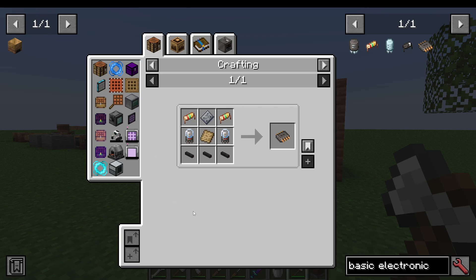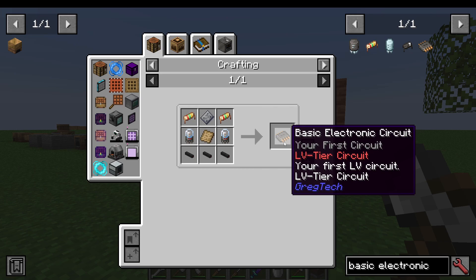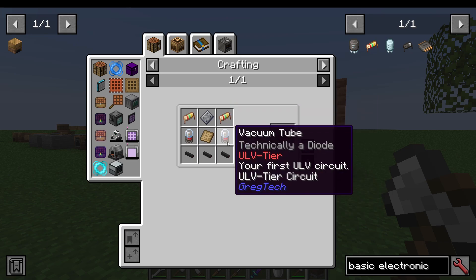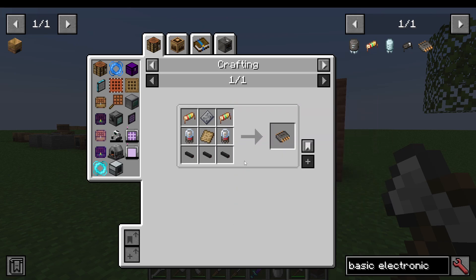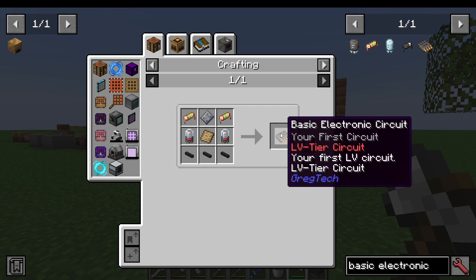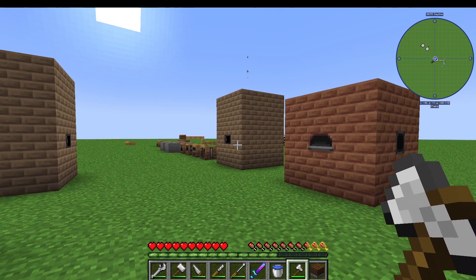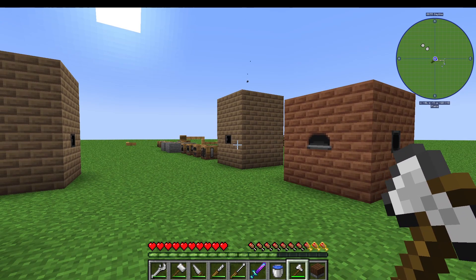And ta-da — you put all of those items together and you get yourself basic electronic circuits. You are going to need a lot of these. You're probably already noticing GregTech's recipes are quite intensive. You really want to automate or make tons at a time. I would just make a stack or at least half a stack. You don't want to be making two resistors and then another two resistors — just make a stack of resistors, a stack of vacuum tubes, a few stacks of red alloy cable. You need to be bulk crafting or you are going to want to tear your hair out in this mod.